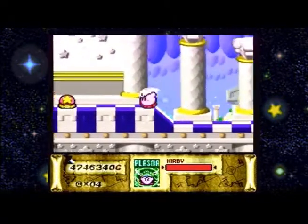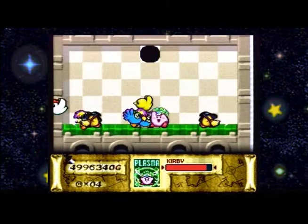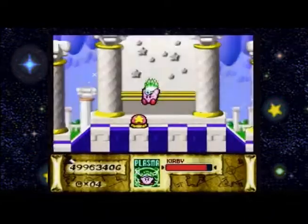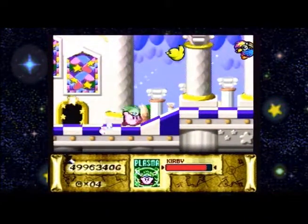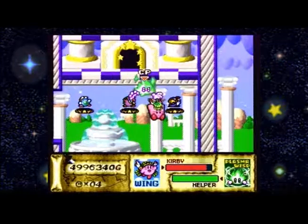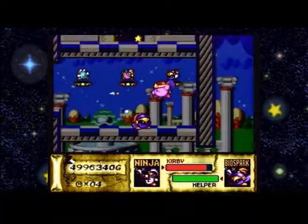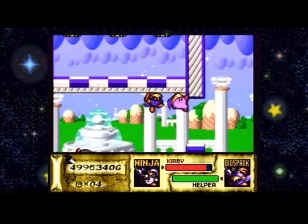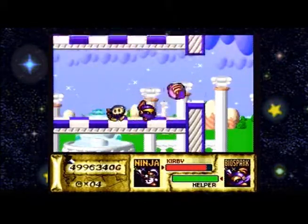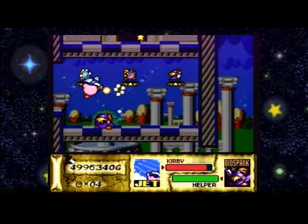Besides, I have the four seasons — that's all I really care about. That's the fourth and final season. I wonder if wing is a good ability for this really hard thing I'm gonna need. Ninja. There's a really hard to get treasure, and I've had the biggest problems getting it ever since.